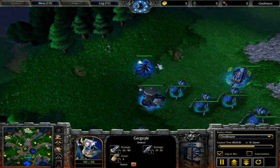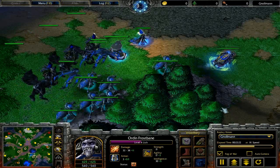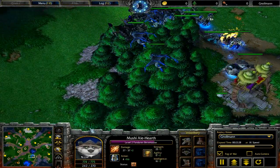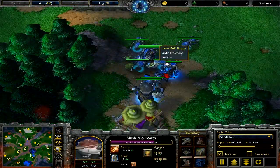Let's take a look at what else Happy has. He's grabbed, I think, one Scroll of Healing. Those can be pretty helpful against gyrocopters because gyrocopters are very heavily reliant on splash damage.